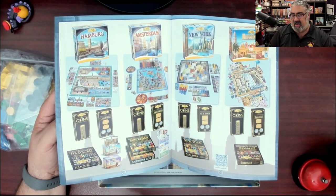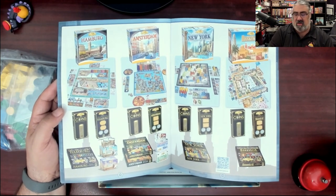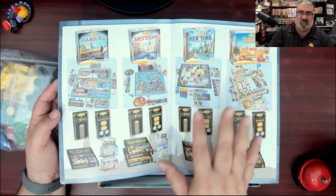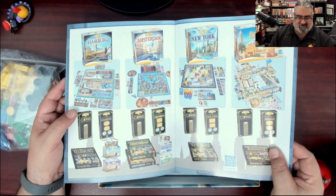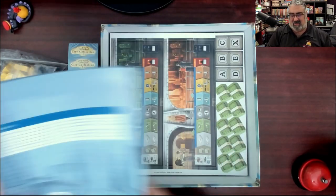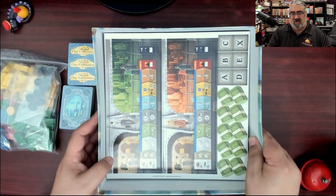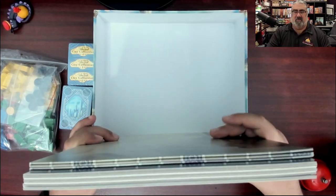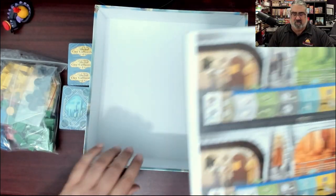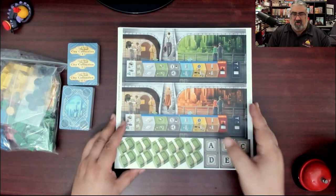Then we have the advertisements for the first four games in the series. We will be doing reviews for all of these games eventually - we're getting there, just taking some time. Cardboard - it's a Queen Games game, cardboard and board, it's going to be thick. Yep, it's thick.